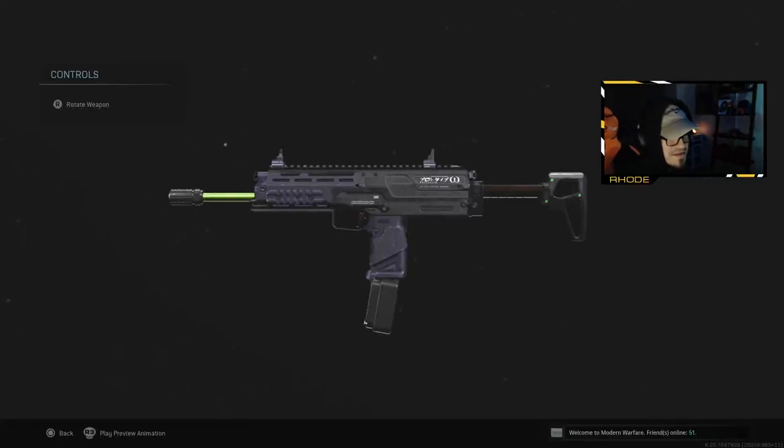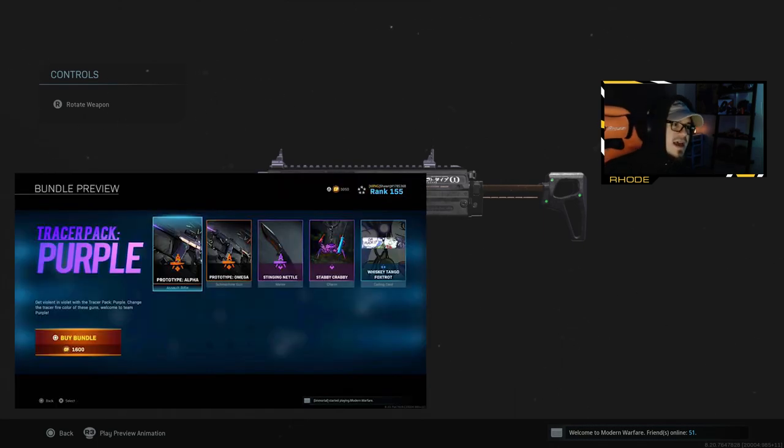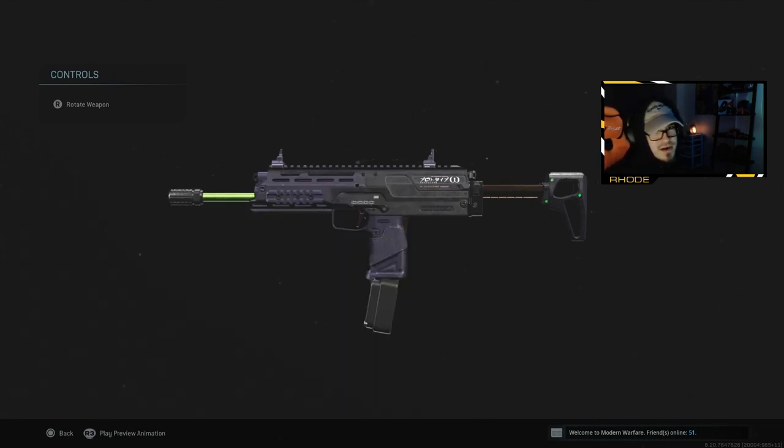Yo, it's your boy Road back with another video guys. Hopefully everybody's having an amazing day or night. You guys know the purple tracer pack just dropped in the item shop earlier today, and it came with the Grau and the MP7. Like, you can't get much better than that unless it was the Grau and MP5 — two overpowered weapons with purple tracer rounds, purple bullets. Unbelievable stuff. If you guys have it, go check out my Grau video from earlier today.